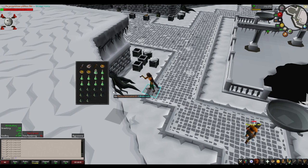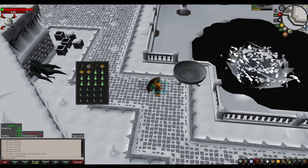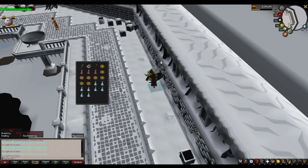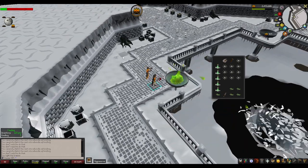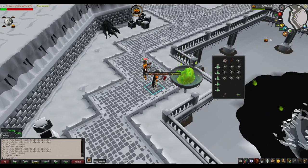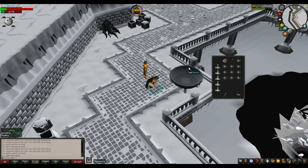Once a Pyromancer's HP hits zero, it will stop casting at the Wintertodt and kneel to the ground, waiting for you to heal it. Pyromancers are healed by using rejuvenation potions, which are made from the unfinished rejuvenation potions found in the lobby and the Bruma Herbs picked from the sprouting roots. Simply pick a Bruma Herb from the root, combine it with the unfinished potion, and you'll have four doses per potion — only one dose is necessary to fully heal a Pyromancer from zero HP. If they are still up but have taken damage, you can use the rejuvenation potion on them to heal 5 HP.